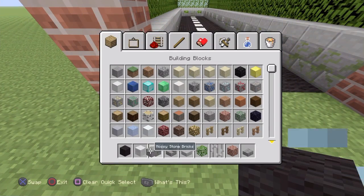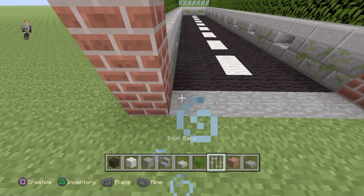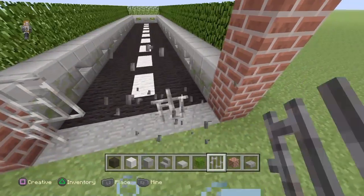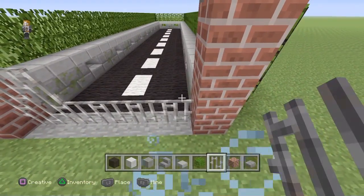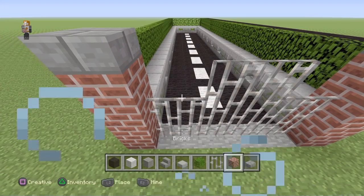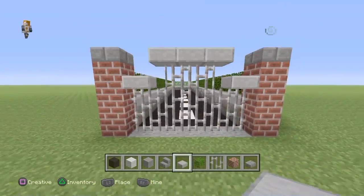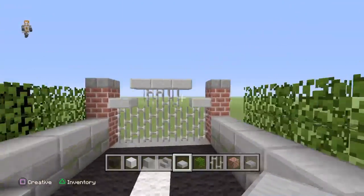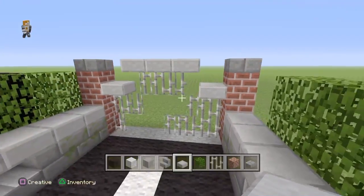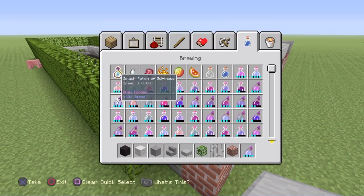Get some stone and just place it along the ground like this. Actually, let's build the gate out first — I'll show you how it's going to look and then we'll bash a hole in it. So that's what the gate's going to look like right there. Now let's build the rest of it around the other side and get a swiftness potion onto it.